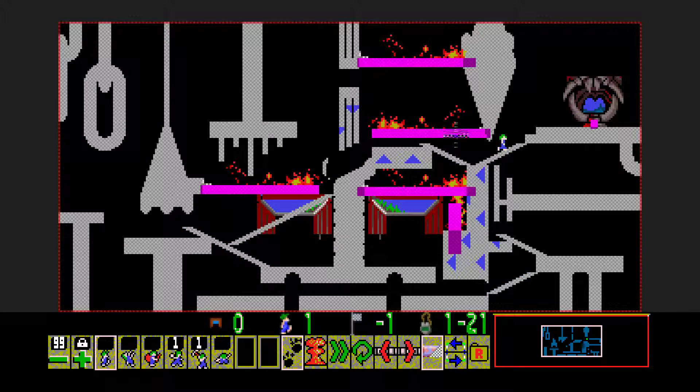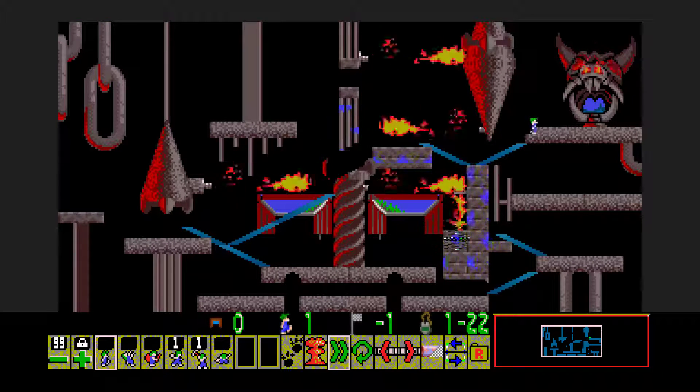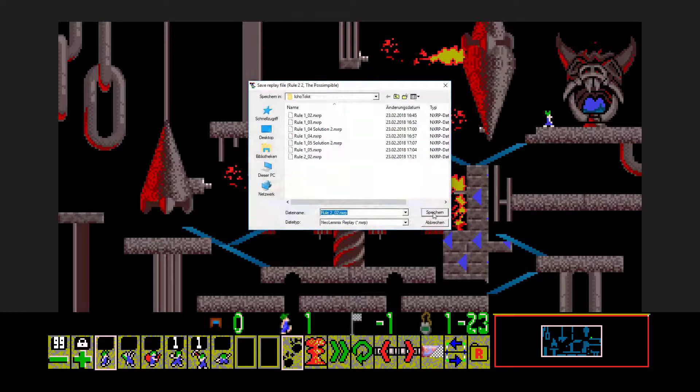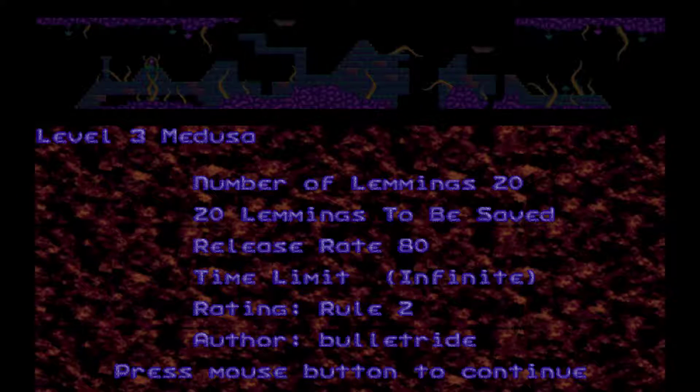All the other attempts failed by one skill. Maybe Arty wanted to trick us and this is the real route — it would explain the very large gap here. I'll take the victory for now. And we will move on to Medusa.